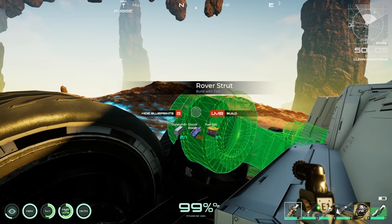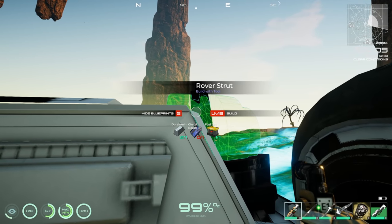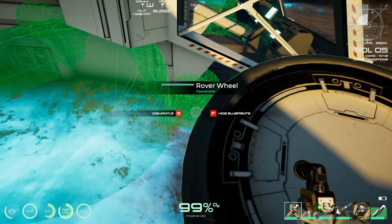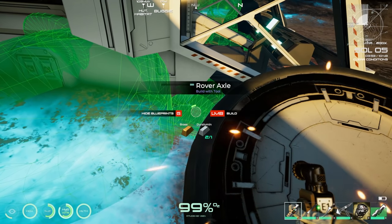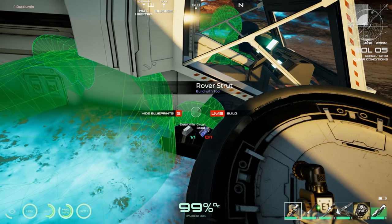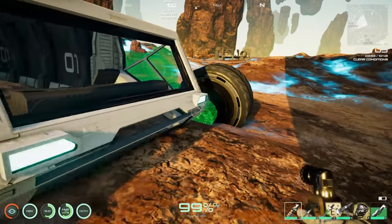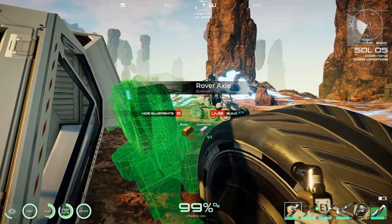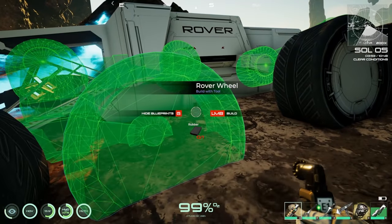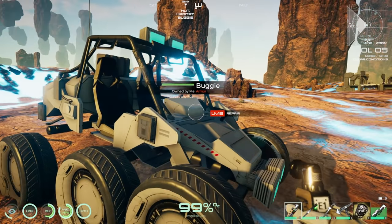Still need: one more fuel cell, two circuit boards, two more rubber, and a bunch of derillium and brass. Found a brass derillium rover axle nearby. Overall the repairs shouldn't be super expensive. Let's go check on the drone.